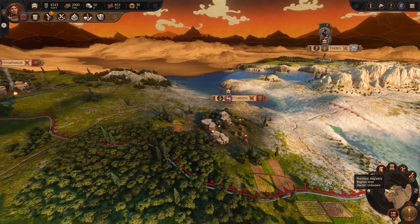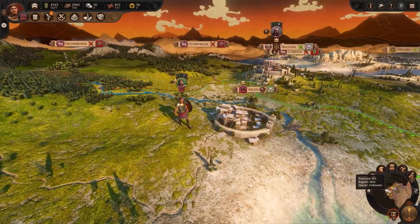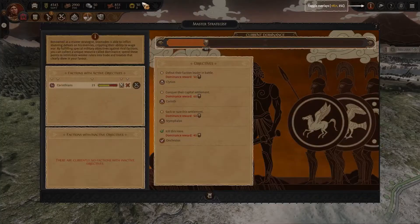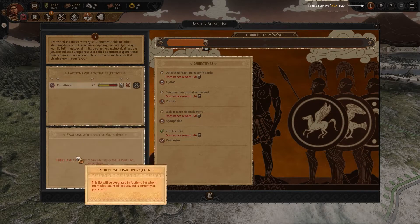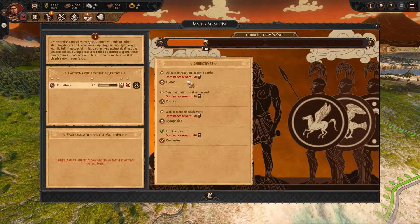As my main goal is to take Thebes, I don't actually want to waste too much time on the Corinthians, but I still want them well and truly under my thumb. To do this, we're going to use Dominance, a resource which builds up in the Master Strategist mechanic, unique to Diomedes. Let's take a look how it works. In the new Master Strategist menu, I've been given four objectives against the Corinthians to build up my dominance: defeat their faction leader Cliteos, conquer their capital, sack or raze Stymphalos, and defeat their hero on Chestos.